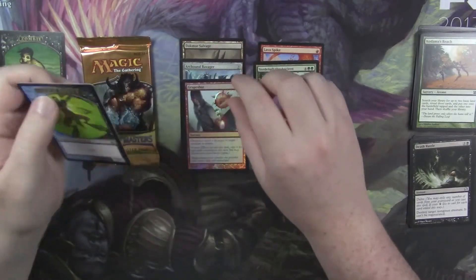It's sitting around the $25-$30 mark somewhere in there, maybe more than that, I don't really know. We hit no more Lava Spikes or Street Wraiths. Plume Veil, Path to Exile — got a nice like $6 card there.